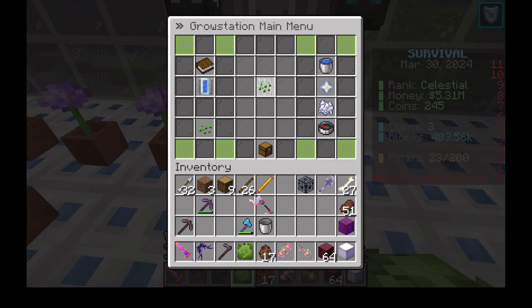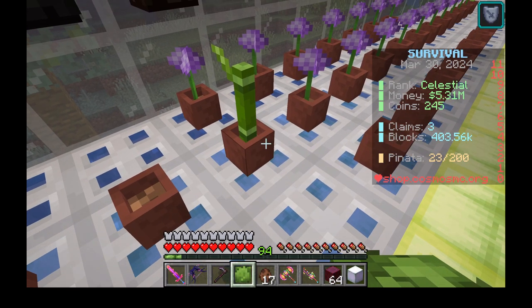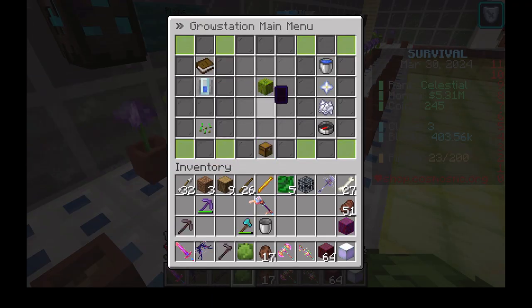Next, we will drag and drop another seed. We are going to harvest a multiple crop. When a multiple crop is ready for harvest, it shows up as a melon.